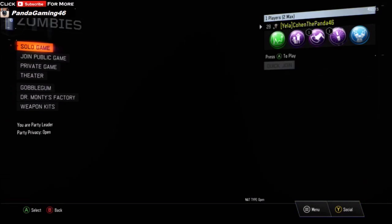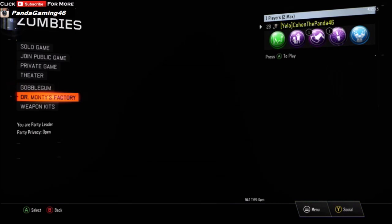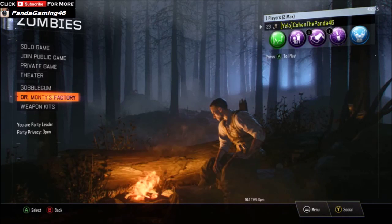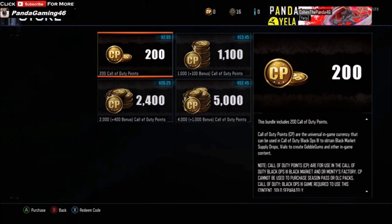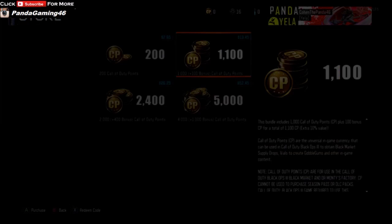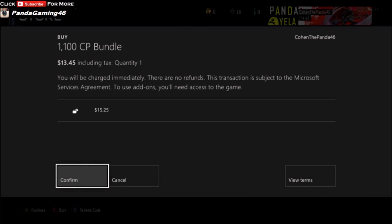Hey guys, today we're going to be buying some COD points and doing a big liquid divinium opening. I'm gonna buy 1100 COD points which is $13 and 45 cents, so yeah, we're gonna get straight into it.